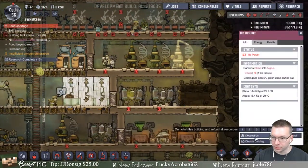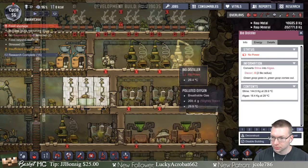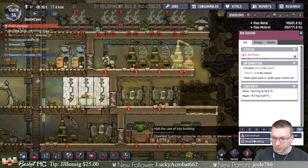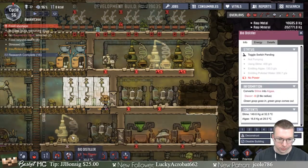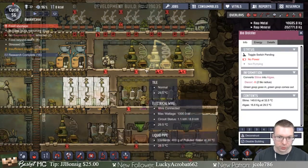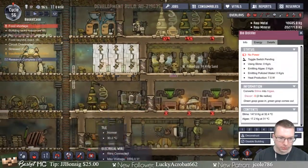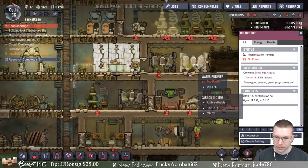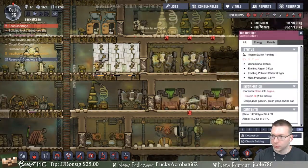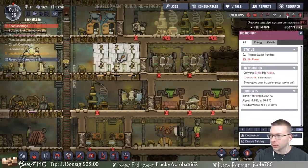We probably don't need three of these since we don't have enough power to run any of them. Let's disable and reduce how many we have. I'll just keep two operational — actually I'll disable all of those so we just have the one going.